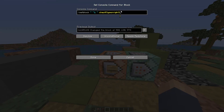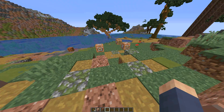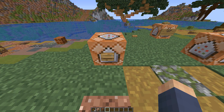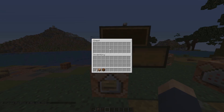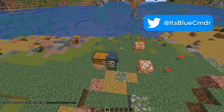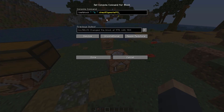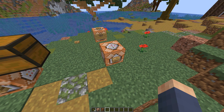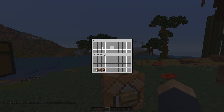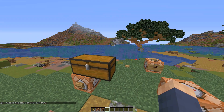I started looking into this in more depth — what happens if I just place a right, or just place a left? Quite interesting things happen. With 'type=right', you get a single chest on one side, but on the other side you get the model of the double chest — you can walk through it, it's just a model, not an actual block. With 'type=left', it creates an invisible hitbox, and if you open it, it functions as a chest.